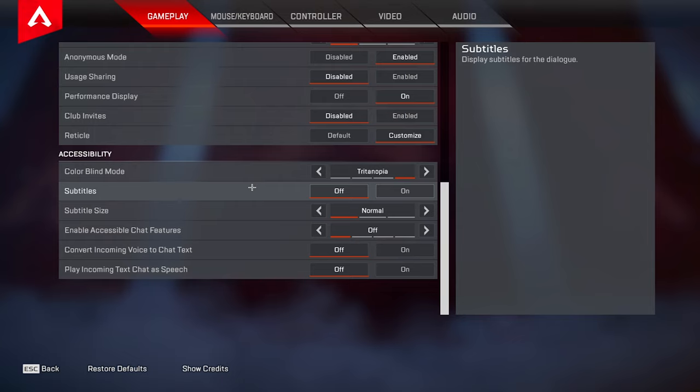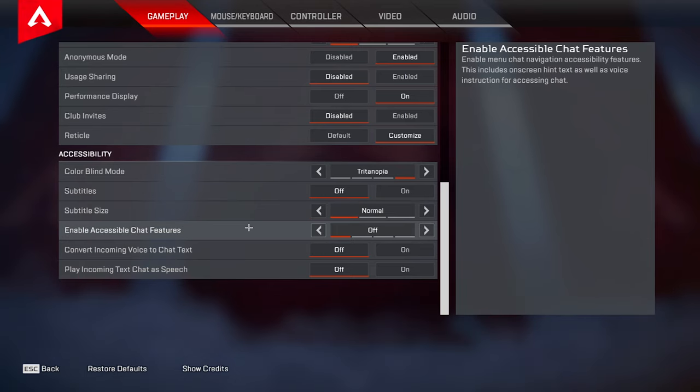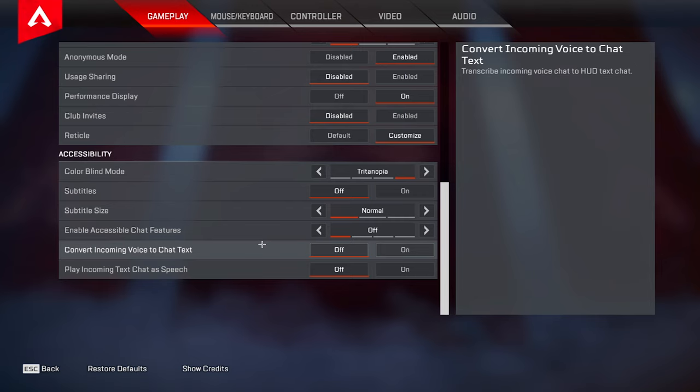Subtitles — turn this off, that's just more unnecessary text at the bottom of your screen that you don't need. Enable accessible chat features — set that to off. Convert incoming voice to chat text — turn that off. Play incoming text chat to speech — turn that off as well.